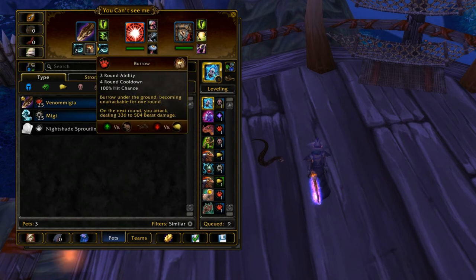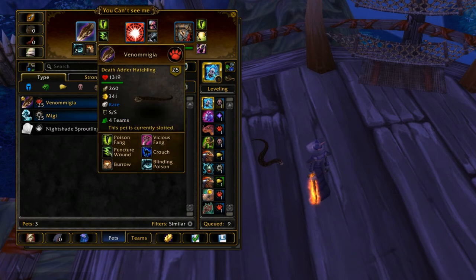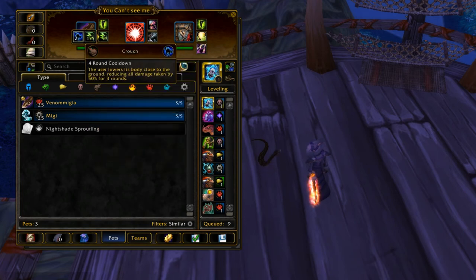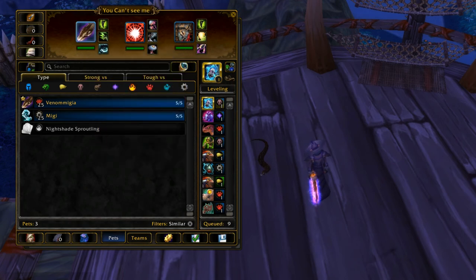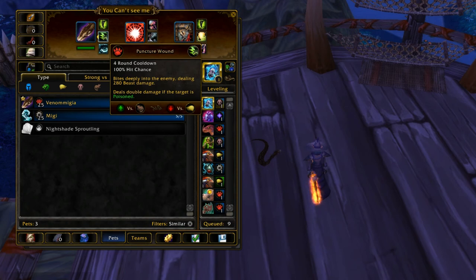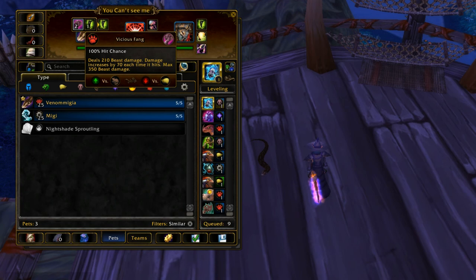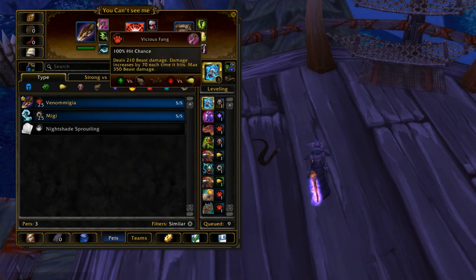His other moves: he has Burrow. You can use it, it's not half bad since this guy is really fast, but Blinding Poison is so much better. He also has Crouch, which is a pretty good move too, but you really want Puncture Wound just because he's able to use it so well — he has basically two Poisons and both are pretty good. You can go Vicious Fang instead of Poisoned Fang and do fine, but I don't suggest that.